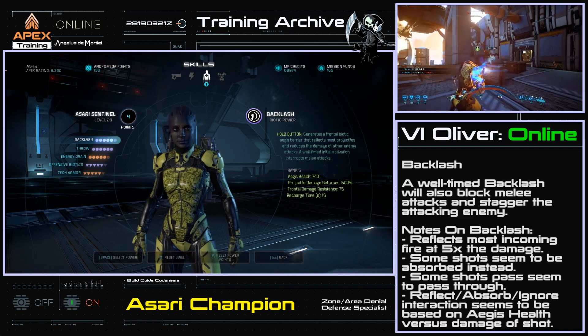Never allowing enemies to gain even so much as a foothold on the battlefield, the Asari champion is the paragon of the maxim: the best defense is a strong offense. Have a different way to build the Asari Sentinel? Let me know in the comments below. If you are new to this channel, hello! I make build guides, strategies, and tutorials, and I also live stream frequently. If you liked what you saw and would like to be notified of the next build guide, click that subscribe button. You can also follow me on Twitch, Twitter, and Facebook. I also run a multi-genre gaming community called the Pixel Crashers, as well as co-lead the Apex Spec Ops community. You can find links for all of these in the description below. Until next time, this is Angelus DeMortio, signing off.